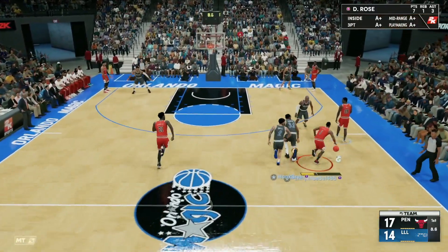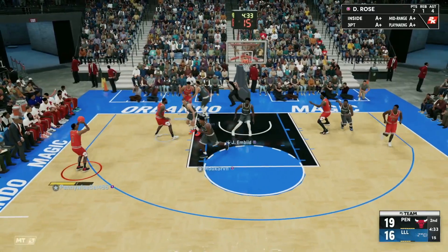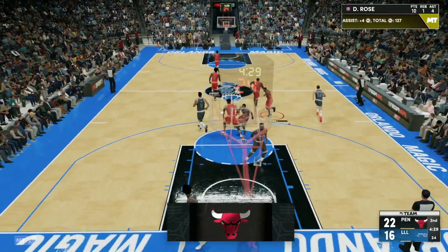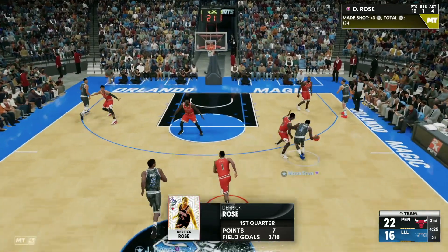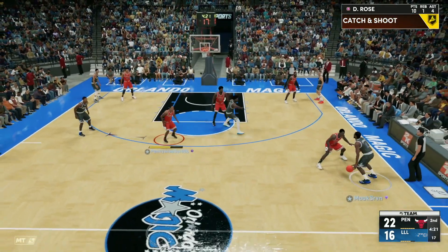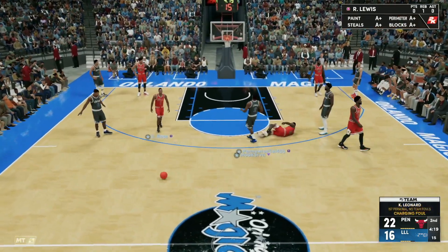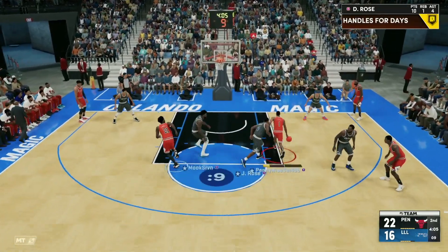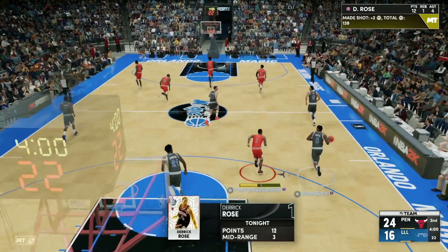Look at Derrick Rose running all the way to get the slam dunk at the buzzer! Then top of the key, left side wide open — you cannot leave Derrick Rose open, he knocks that down. He's got 10 points, his second three of the game. Kawhi Leonard trying to attack us. Derrick Rose guarding Jalen Rose who is six foot eight — charging foul on Kawhi Leonard. Screen from Embiid, looking to drive in — Derrick Rose going all the way, dunking over Embiid!